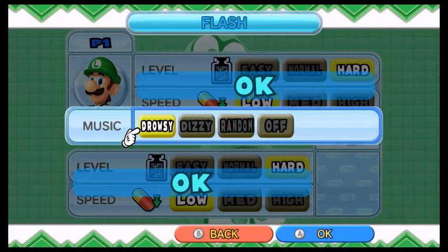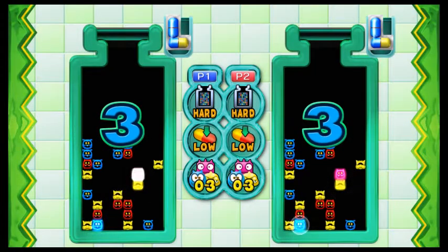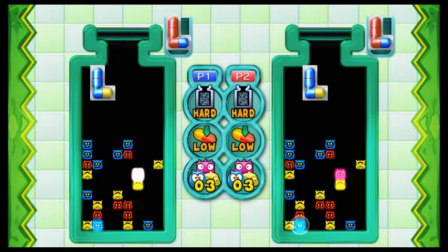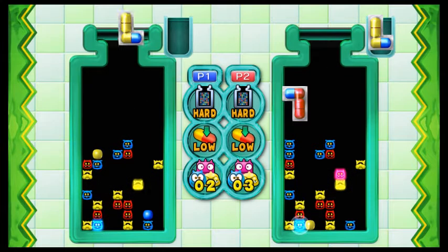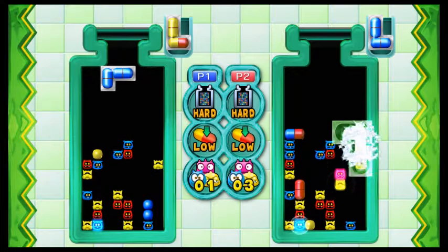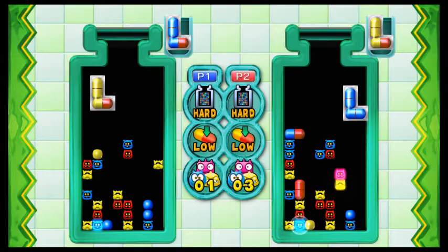Normally we do best out of three, but this time we're going to play one more because these matches go by extremely quick. Actually, let's do a best out of three in Flash mode and call it a day. Alright, hard — let's do hard. Random music, or let's go back to Drowsy and switch between the two.